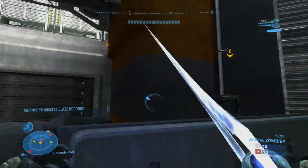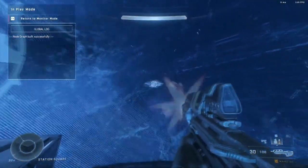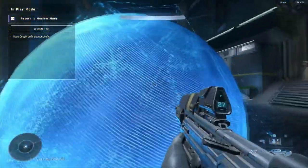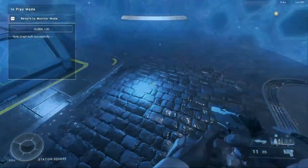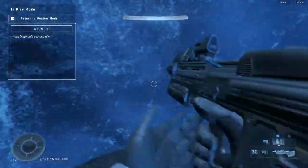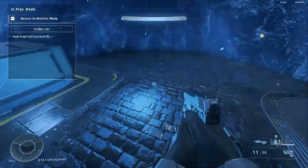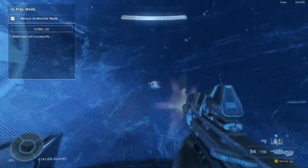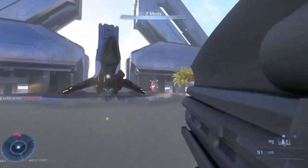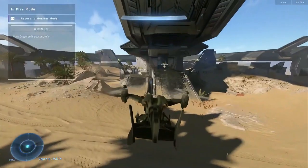Last but not least, we have a fully functioning piece of equipment speculated to be added in Season 3 called the Shroud Screen. It's like a smoke screen — nobody can see in or out of the bubble, but shots can be fired both ways, and shots fired inside don't appear on your radar. I wasn't really on board with it at first, but the more I think about it, the more I see it being super sick.